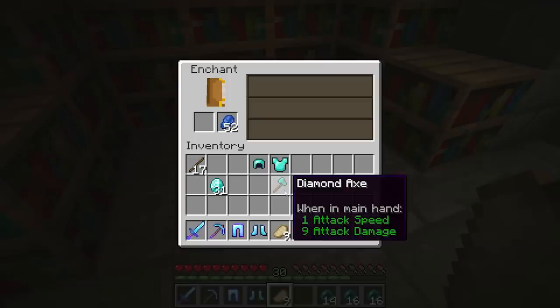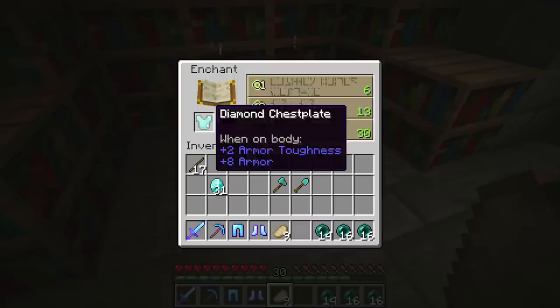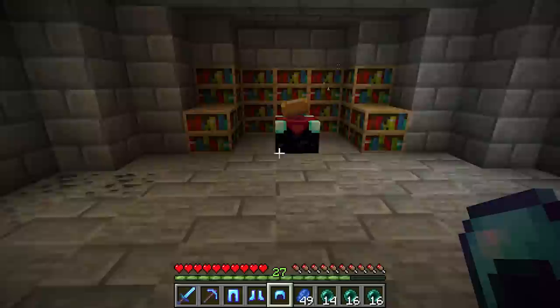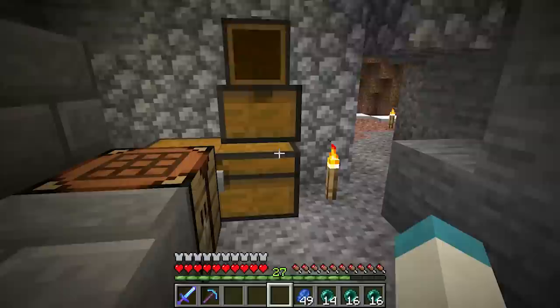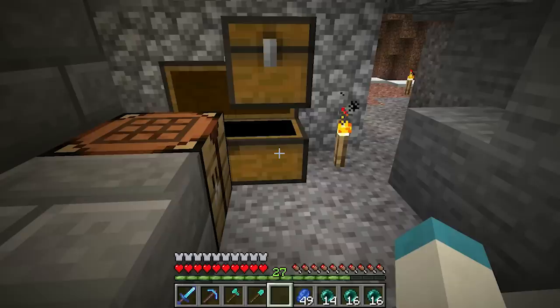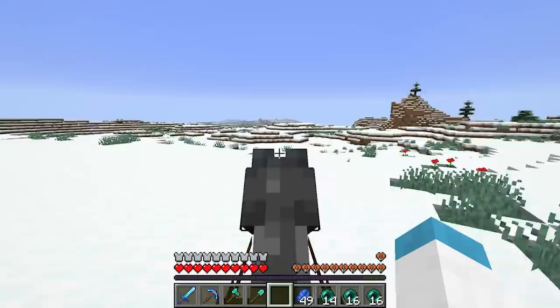One more enchant to do: Projectile Protection, Protection 3, Efficiency - which one do I want? I'll do the helm. Blast Protection - wait, what? You can put separate protections on armor now? Hold on, I don't think I have any loose books. I did not know you could do that - interesting. Well, we have a full set of enchants now. The game plan: I need to check, I'm gonna take all this cobblestone and these buckets to the End. I want to do some upgrades over there - first I want to make it so endermen can't spawn anywhere on the platform.